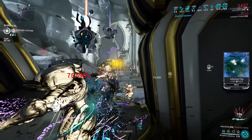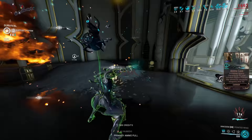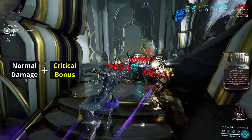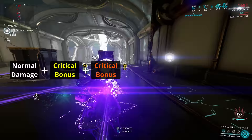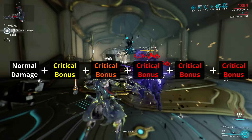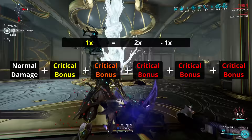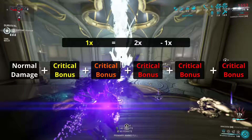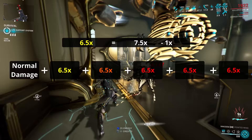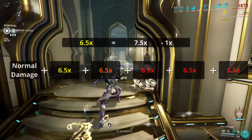If you are new to Warframe, over 100% critical chance might sound meaningless. Simply put, the critical bonus of your weapon can be applied multiple times over if you get above 100% critical chance. For each 100% critical chance, you are guaranteed to have the bonus applied one more time, and the remainder is a chance for yet another critical bonus on top. So 450% means a guarantee of 4 times the critical bonus, with a 50% chance of a 5th. Your critical bonus is 1 less than the critical multiplier, so at 450% critical chance with a 2× multiplier, you're looking at either 5× or 6× damage on hit. For higher critical multipliers, you can easily reach 20× or even 30× damage. Suffice to say, this is absurdly strong.